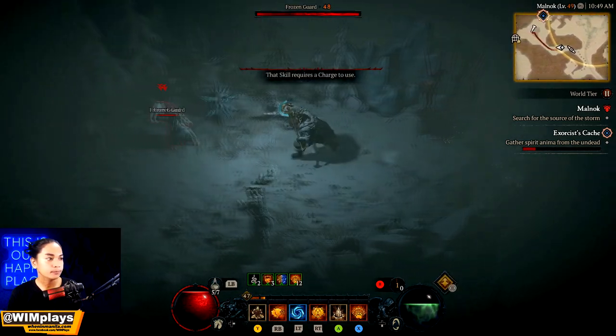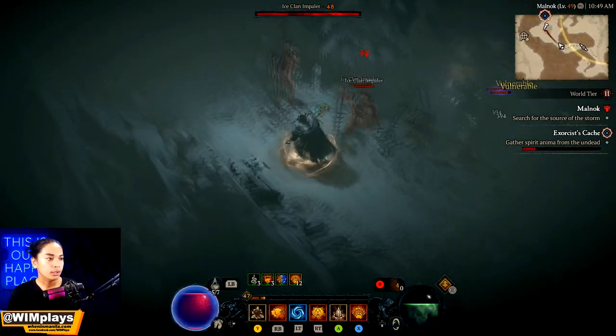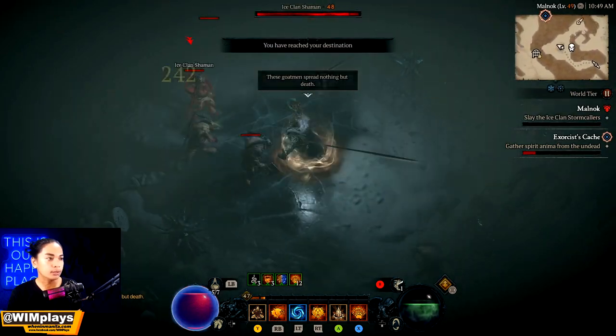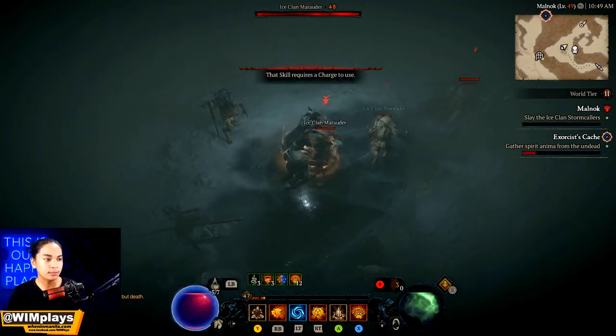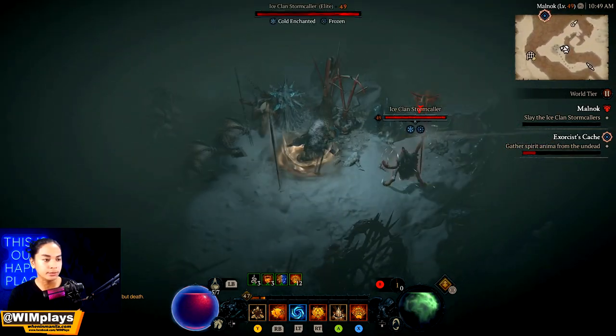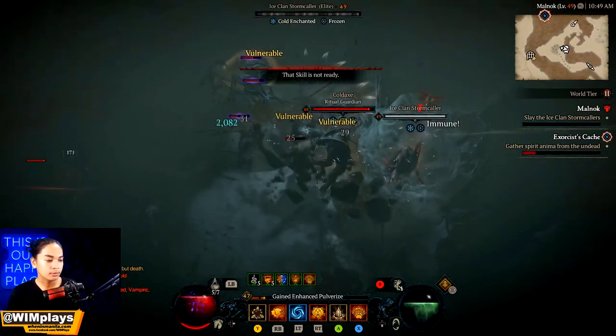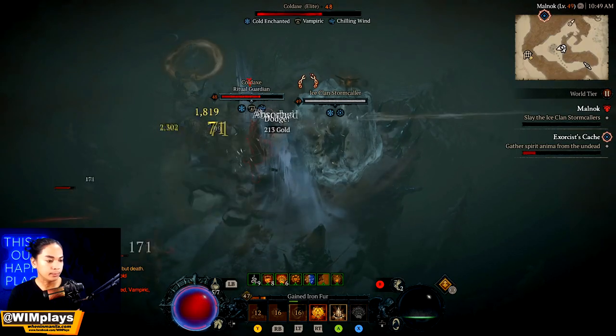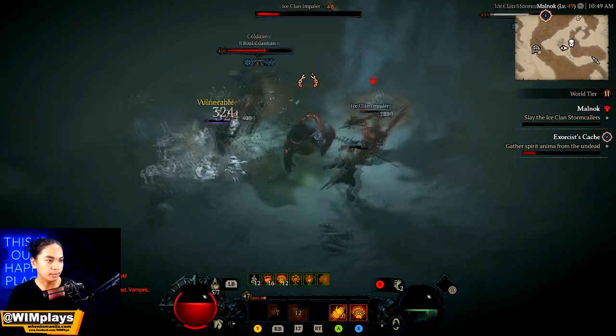If you don't know where the sources of storms are, you can just go in the middle and trace it. But basically once you find one, it's going to appear as a skull on the minimap.